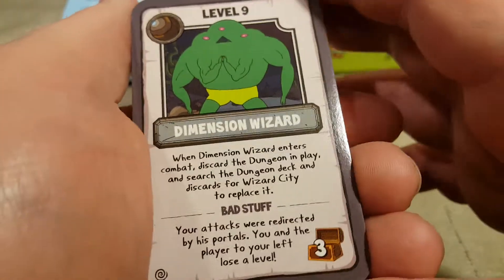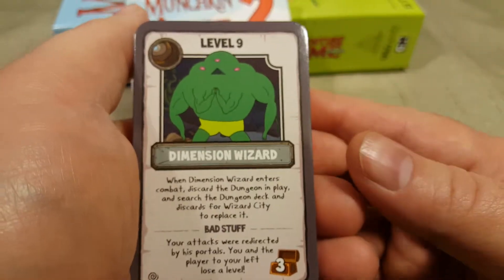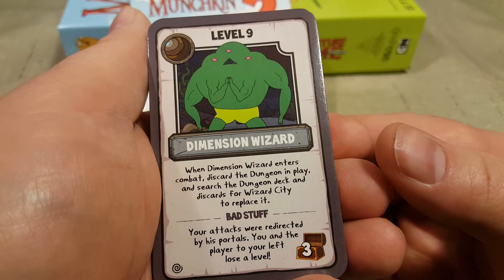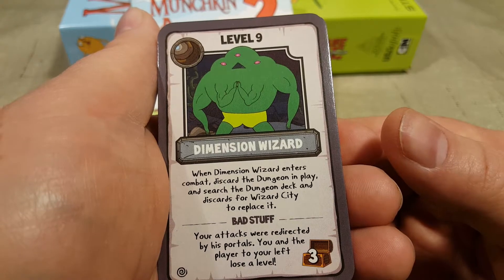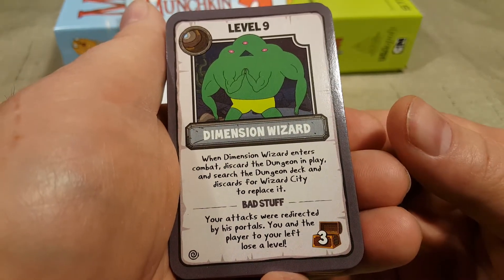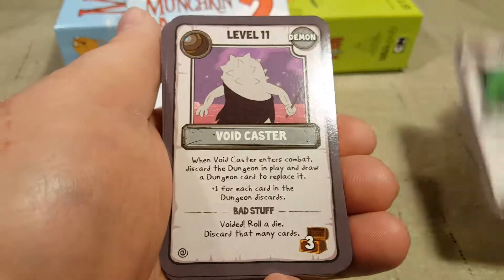Don't mind that rumbling in the background — that's a neighbor with a loud pickup truck driving by. We got level 9, the Dimensional Wizard. When Dimension Wizard enters combat, discard the dungeon in play and search the dungeon deck and discards for Wizard City to replace it.